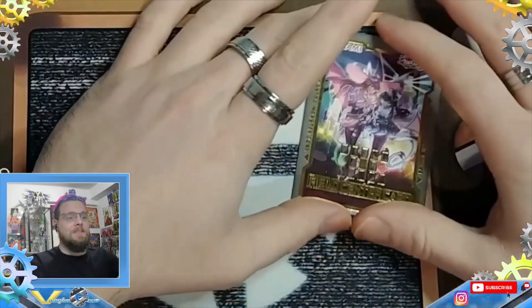For the hand traps: we have two Mystic Mine, two Infinite Impermanence, and two Effect Veiler — actually, we were thinking about playing three but you'll see why it's at two in a moment. We have one Driver because we are playing three Gamma, and the amount of times I used it and was able to synchro was perfect. We also have three Nibiru — that's actually why Effect Veiler is only at two; I took out the third Veiler for the third Nibiru and it was probably one of the best moves I made.